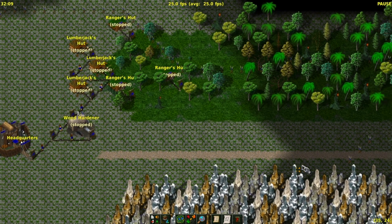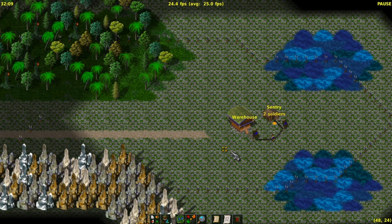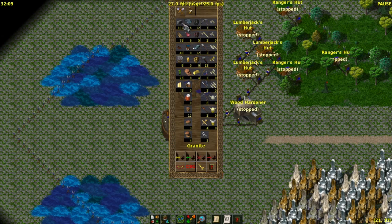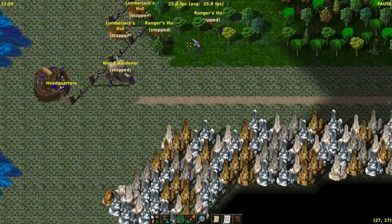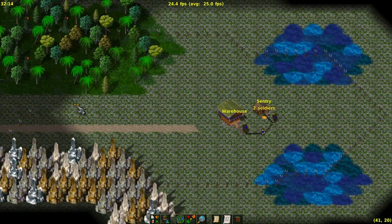Take a look at this strange map. I designed it in the map editor and played a little bit until I got here. That's not a normal scenario, but for this demo it's quite useful. What we now want to do is make about 50 to 100 granite move from this headquarters to this warehouse. So what I will do now is create a road from the headquarters to the warehouse.